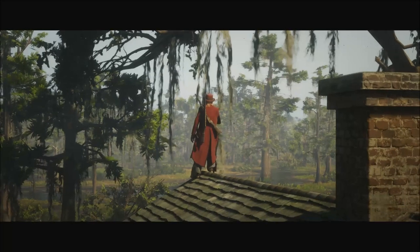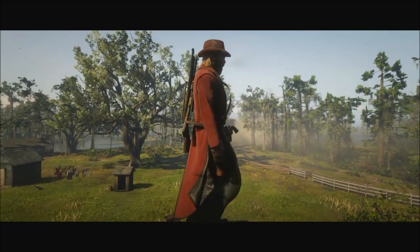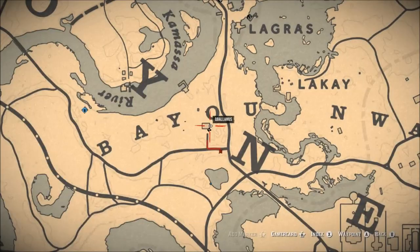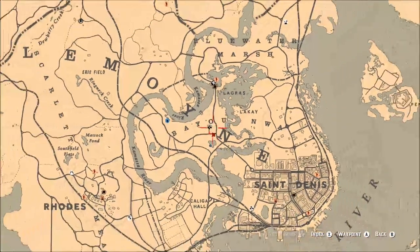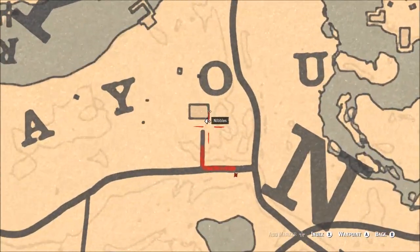For today's video I'm going to be showing you how to find mint in Red Dead Redemption 2 Online. I'm currently near Saint Denis — if you go just out front of Saint Denis and go to this marker, that's where the mint is located.